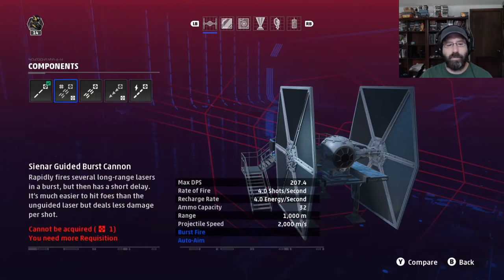Next up is the Guided Burst Cannon. This fires in bursts of weapon fire, so like four shots. It has the same range, but its DPS is greatly reduced because it is auto-tracking a little bit — that's your trade-off. If you struggle at actually hitting enemy units, this is a good compromise. If you can get them close to your reticle, the weapon will help guide itself and get you more hits on target.